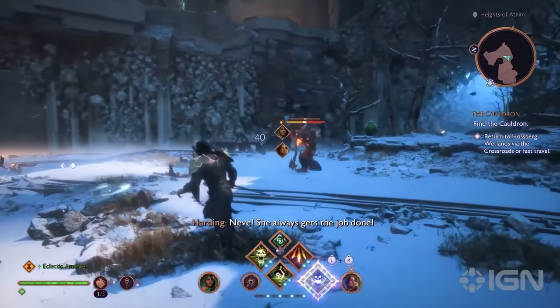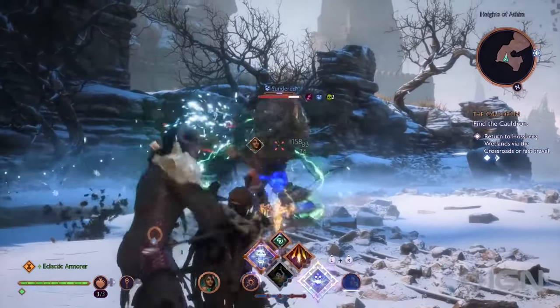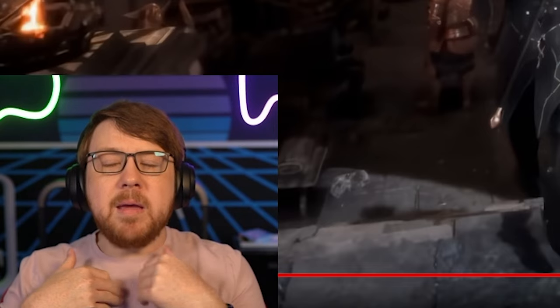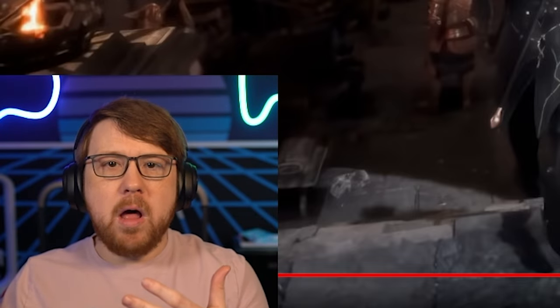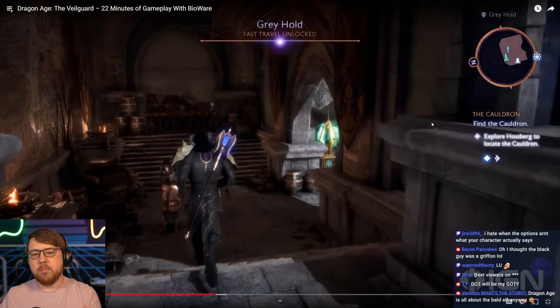The combat looks fluid. It looks like you have ability points you spend to use abilities in battle, and it's cool that you can command abilities in tandem with party members. But it does look very streamlined compared to older Dragon Age games, where you could modify companion AI and actually play as your companions. I liked being able to switch from rogue to tank or warrior if I got tired of bow and arrow — but it doesn't look like we have that here. Especially when we just had Baldur's Gate 3 show how much people enjoy the depth of micromanaging party members. I associate that with Dragon Age, so it's kind of a bummer.